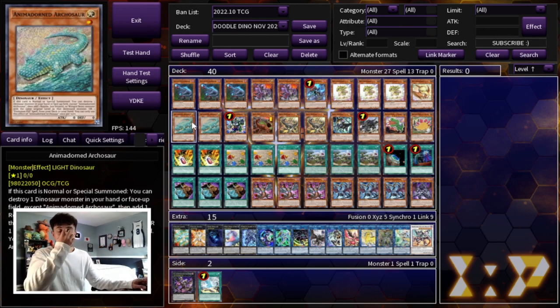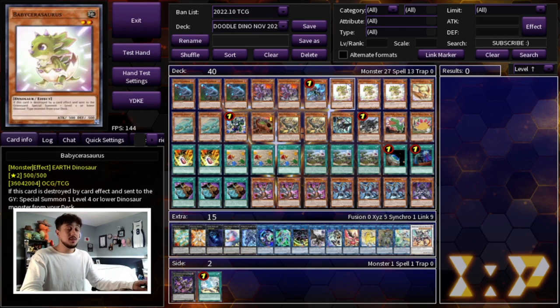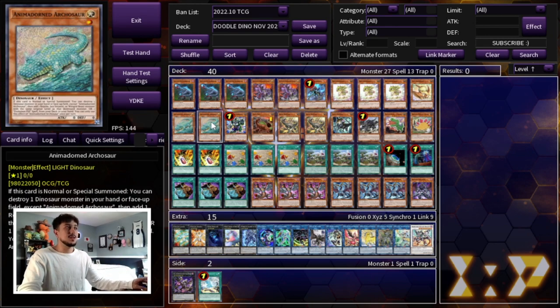Then we're playing two Arcasaur. Arcasaur is very necessary — the reason we're playing two rather than one is because if you draw this card it is kind of tough; you really want to be able to get it out of your deck, so that's why you're playing the second one. Plus it's not a bad normal summon. Ovi Raptor is still always going to be your best normal summon, but if you open Arcasaur plus Baby, remember those two-card combos? Arco plus Baby is still a two-card combo. That's why I like playing the two Arco.